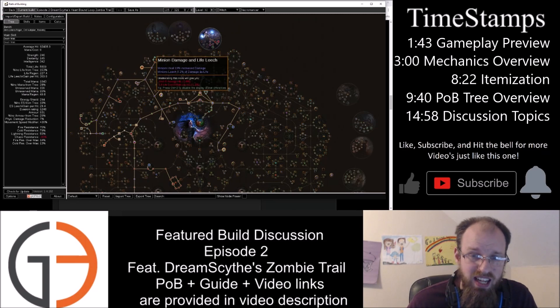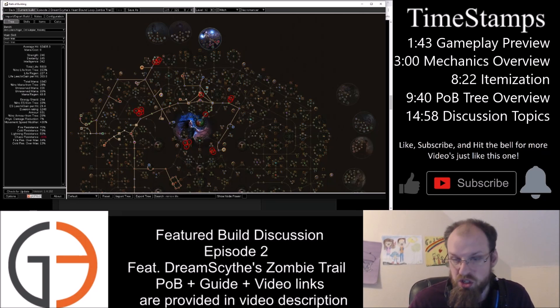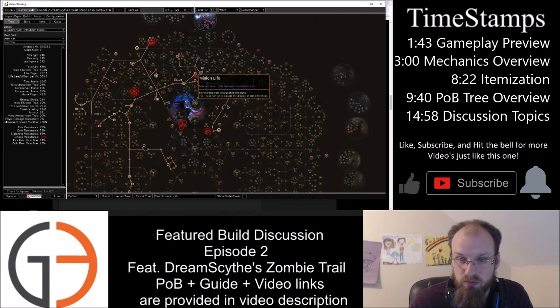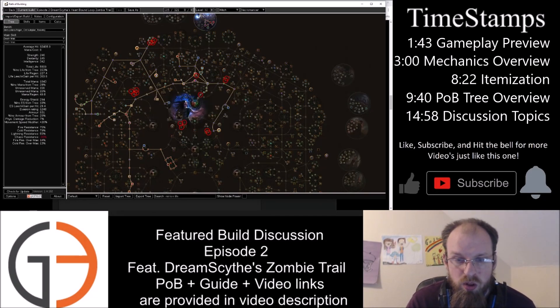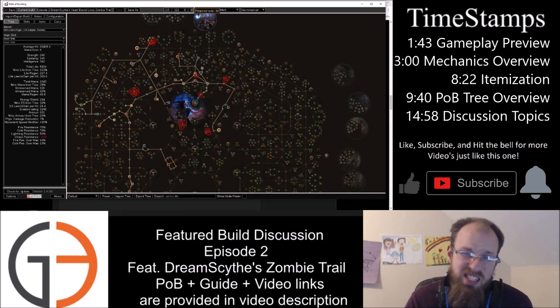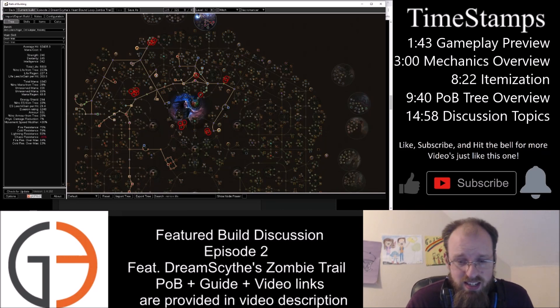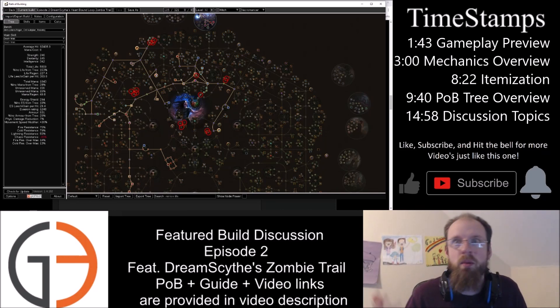He's got lots of minion life nodes picked up — pretty much anything within reasonable reach he's going to grab. He doesn't come up and grab all the remaining minion life; there are about six passives still left, so this is roughly a level 92-94 character. You definitely still could go out and grab those with additional levels, but it's by no means necessary depending on the map tier you're trying to clear with this total meme of a build.